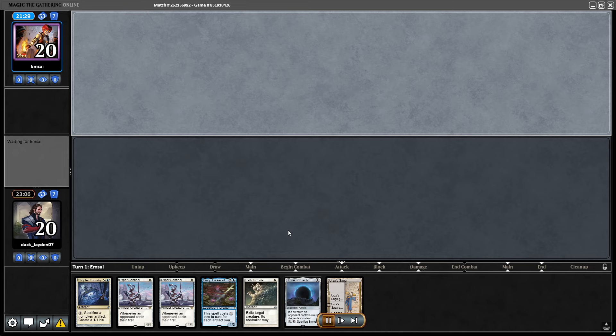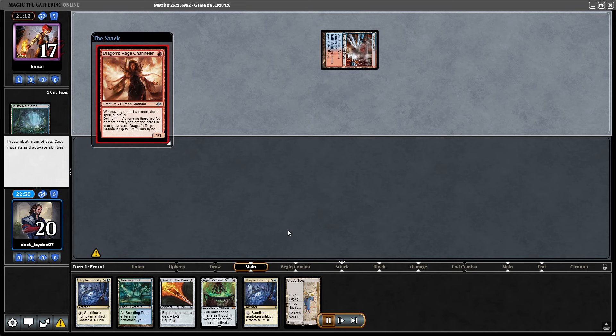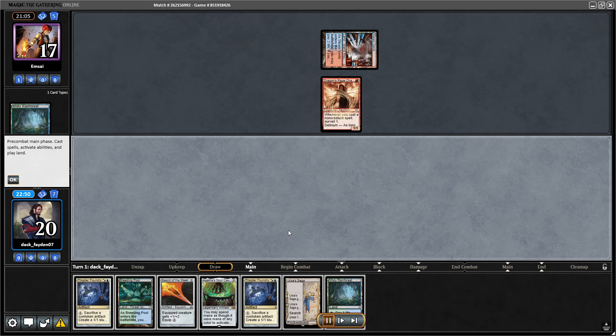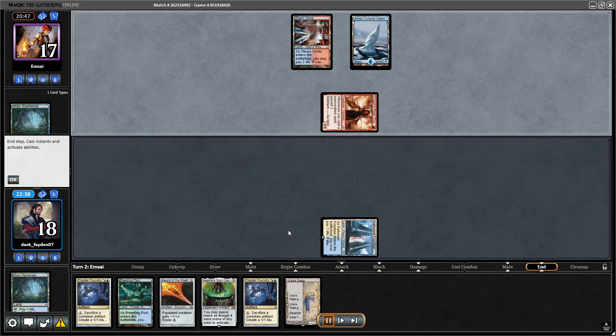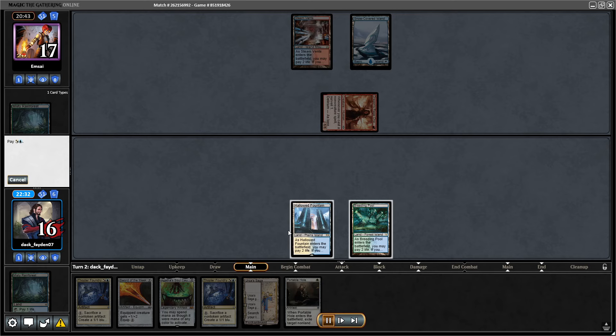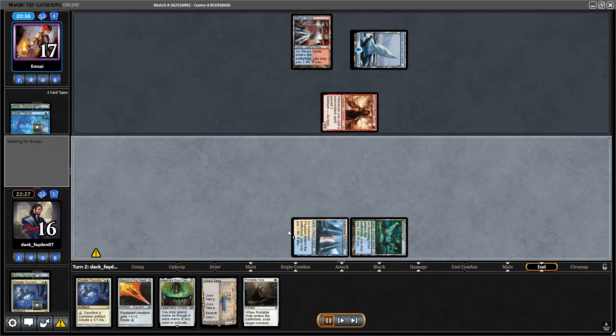Game 2, I had to mulligan. Kept the pool and the Saga — at the moment I don't have white mana to cast Thopter Foundry. Opponent again starts with a Channeler. I get the land I needed. I have the option to go either turn 2 Saga, start removing cards from the graveyard with Agatha, or go for the Thopter combo. I have Sword of the Meek in hand, so I really want to resolve this. I have two Thopter Foundries, so I decide to go for Thopter Foundry first, then save Portable Hole, Saga, and Agatha for next turn.